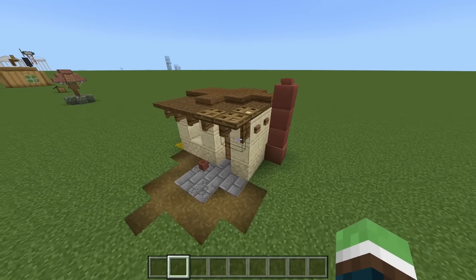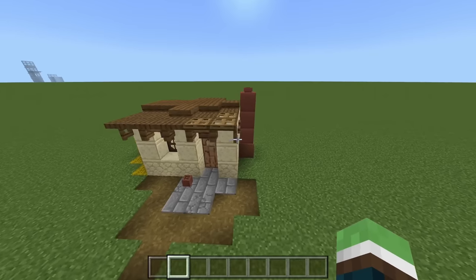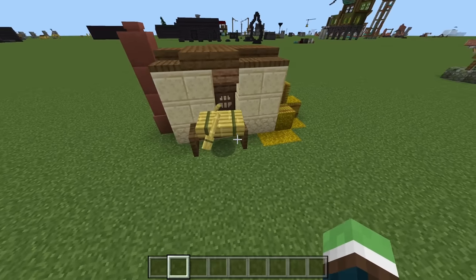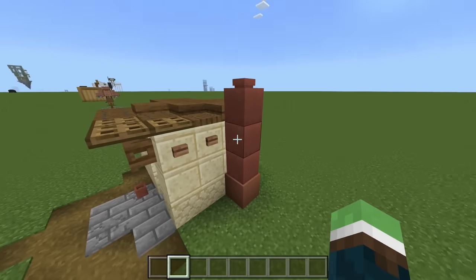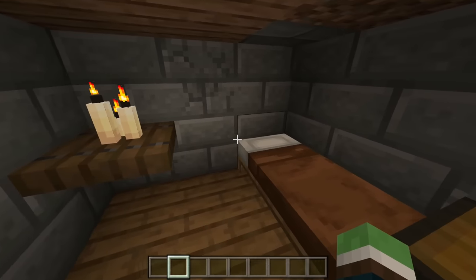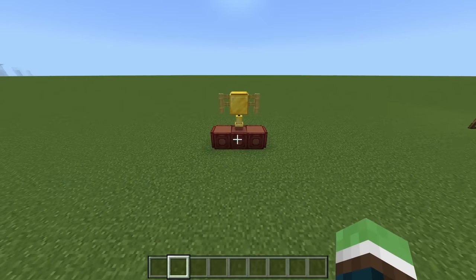Next up we have a small little starter house. Some of these materials might seem hard to get, such as the pots — but not really, it's just clay, so it's really easy to make. We can take a little tour here — it's a rather small house, you got a boat being fixed in the back perhaps. I really like these smokestack ideas. There's even a furnace there, and you can also create a basement if you want to put your bed down there with some storage.